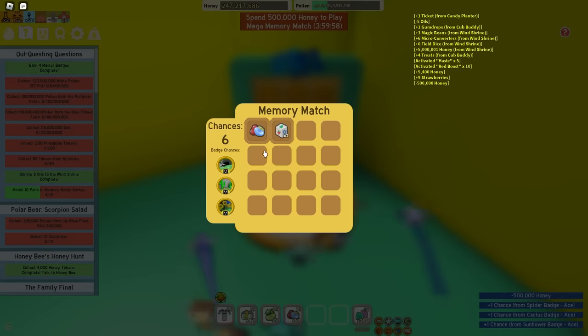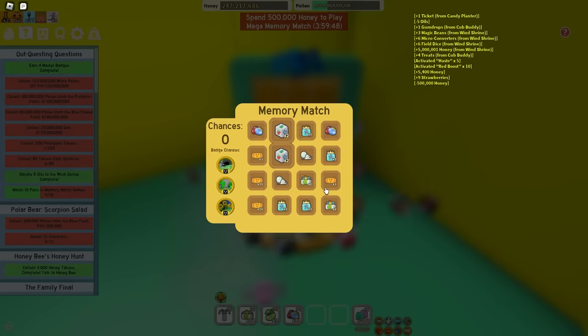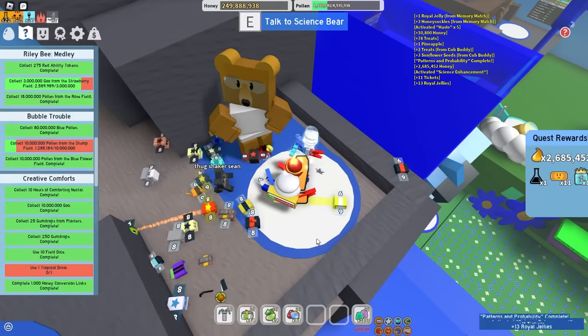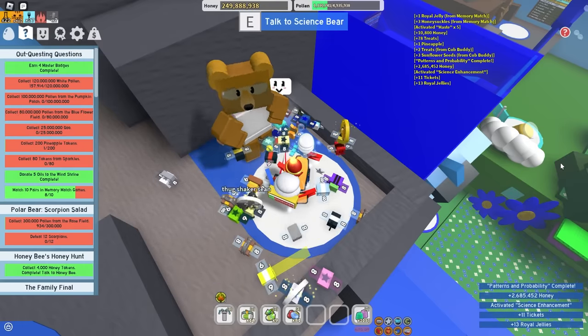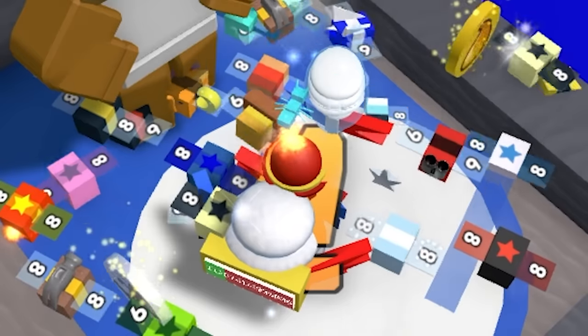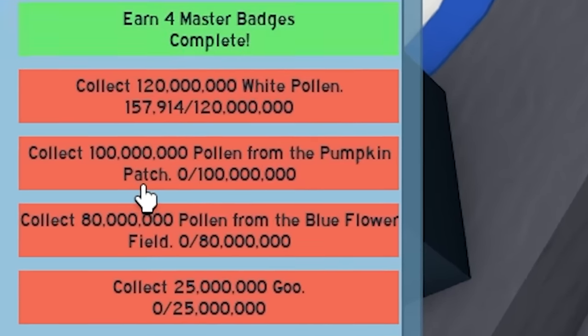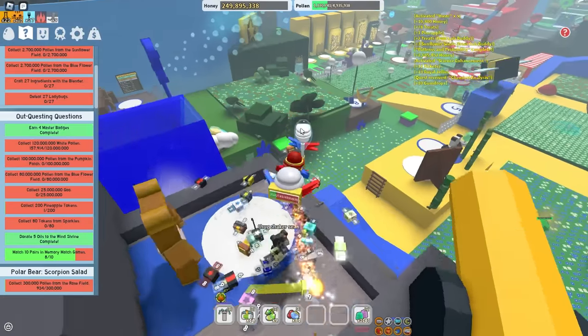We got some royal jelly from the memory match - that's all we got. Wait, since when did I have a Science Bear quest to hand in? I forgot to glaze him - that's the biggest payout from Science Bear yet and I didn't even glaze him. I think he's catching on. I have to get 100 million pollen from the pumpkin patch - it's gonna take 38 and a half years.